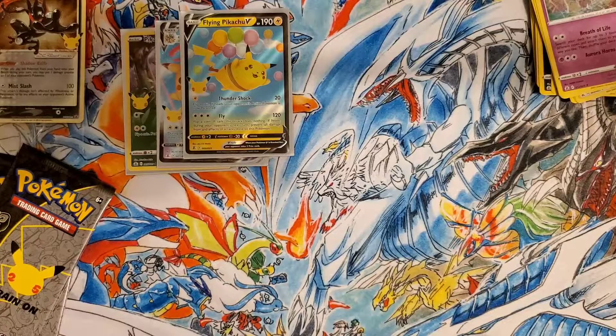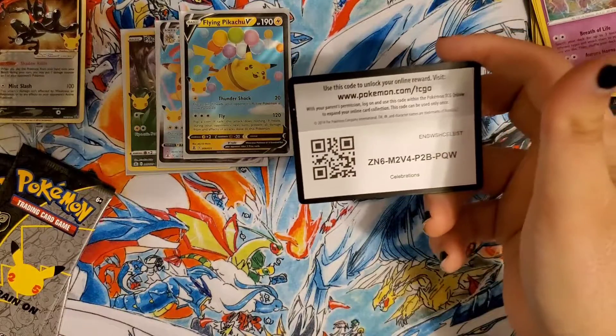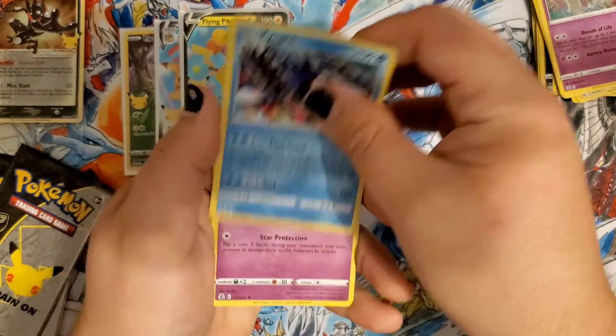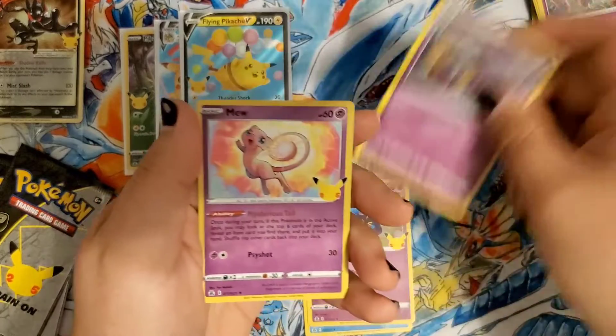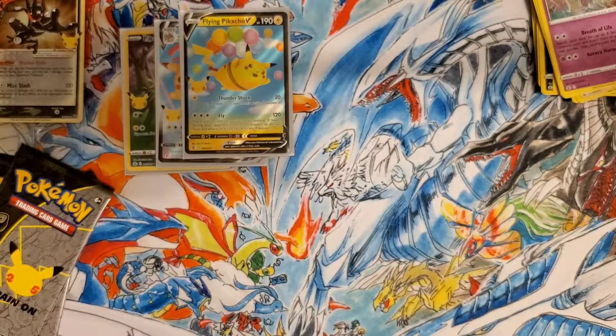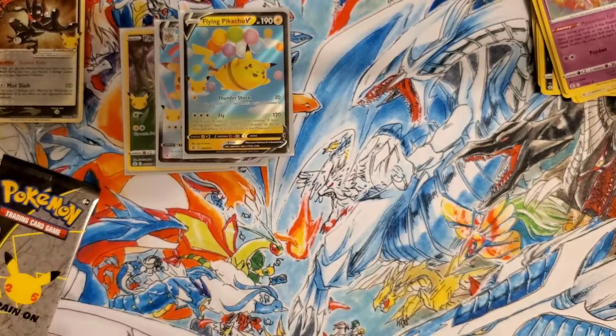Three more packs — three more chances at something awesome. I'm digging the Flying Pikachu Vmax, but I would love to get one of the Blastoises or the Charizard in today's video. Pretty sure I just showed that off — the code card got stuck. Kyogre, Cosmoem, and Mew. A little anticlimactic there because the cards got stuck together, but it is what it is.